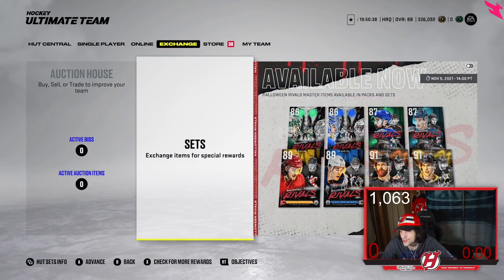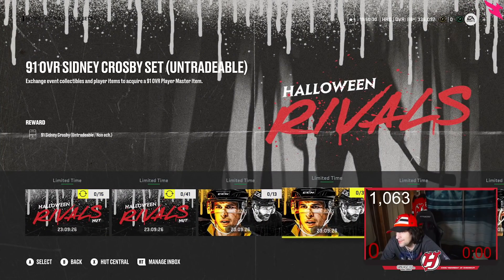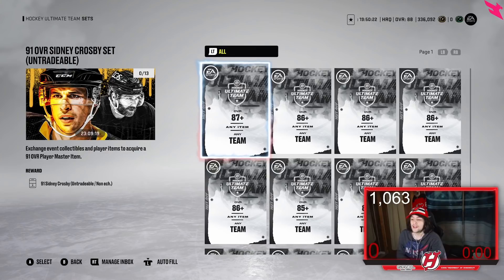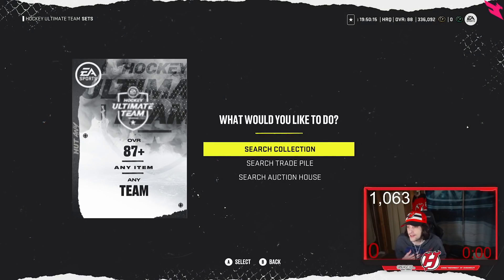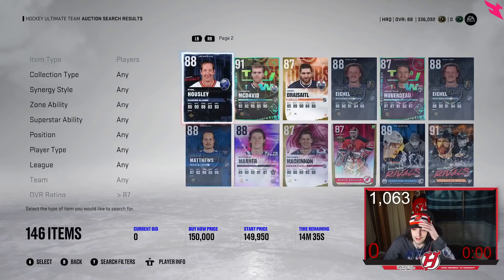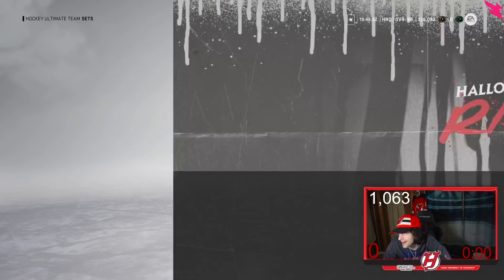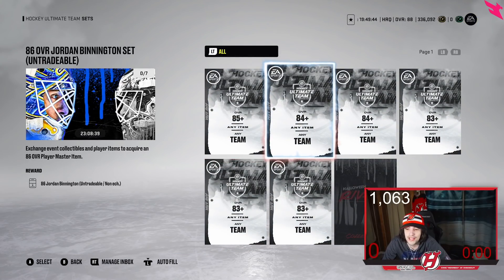Now let's look at the Sets section. In the Halloween Rivals event for example, to craft a 91 overall Crosby you need 87-plus, 86-plus, and 85-plus gold cards. Those 85, 86, and 87 overall gold cards are very valuable. There aren't a ton of 87-plus cards right now so they all go for a good amount of coins. I'd recommend stocking up on some 86s or 85s before a new event drops.